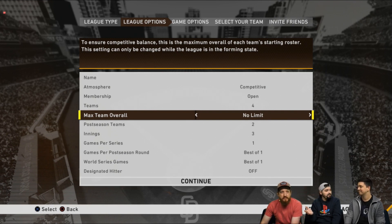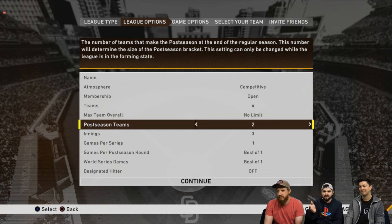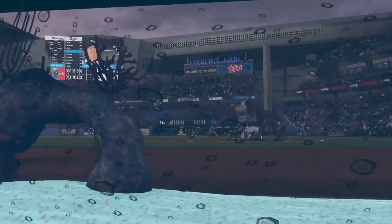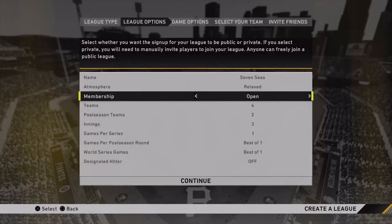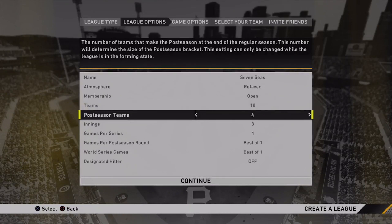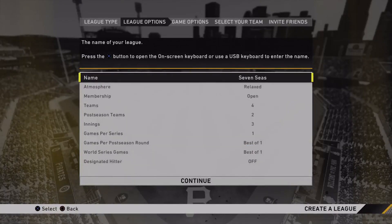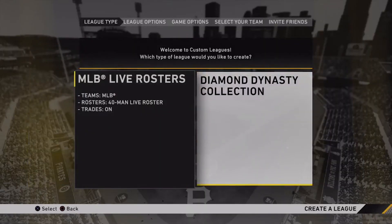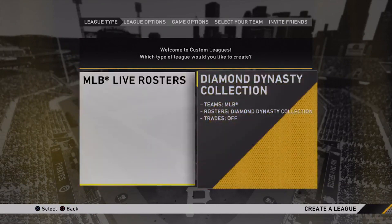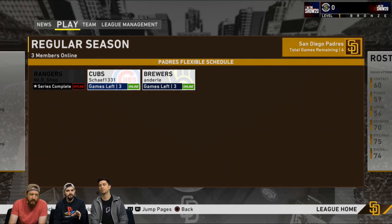One other thing to note: the computer is going to be available. When you have an incomplete league, those unfilled teams are going to be controlled by the computer, but they can be filled by any player at any given point. Depending on the league type, you can have leagues that are closed and require an invite for somebody to join, or you can create an open league so anybody can come and go as they please. The commissioner rules all at the end of the day.